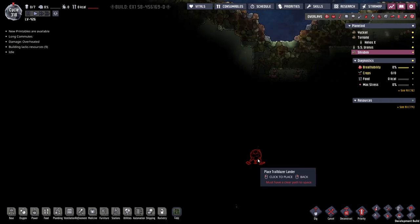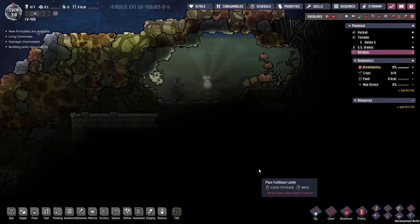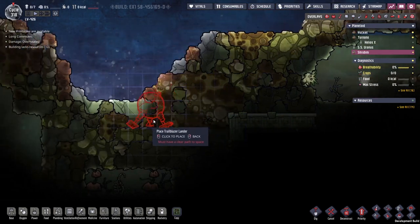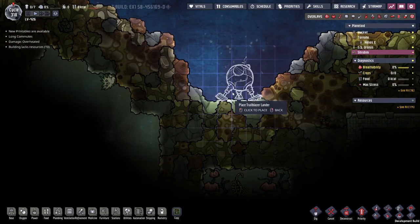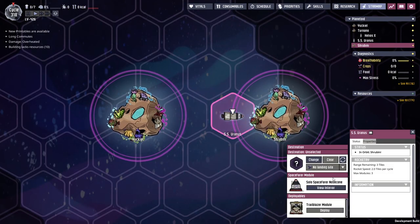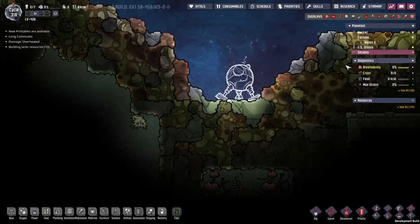We're gonna send Hicks down, let's do it. I've never done this before. Where does it look like we can easily get in? If we go through here - oh look at this. Is that what I want? No, that's an oxyfer. I think I'm gonna go in here.